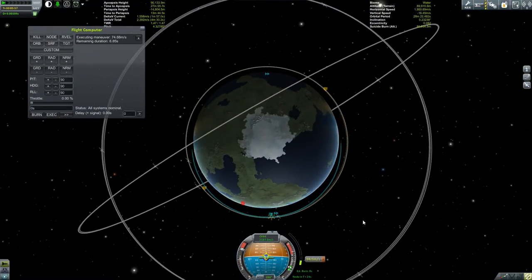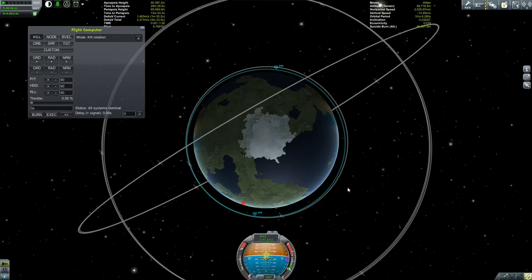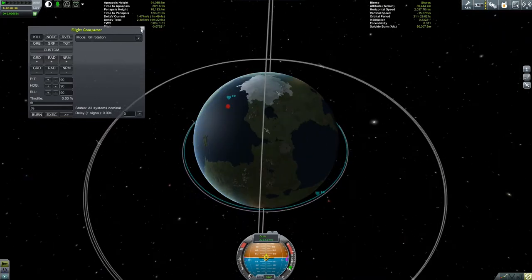We'll see our periapsis appearing shortly. We'll be a bit lopsided because we have less thrust in the stage, but no big deal — we're not going to be here very long. We are at 65km so we're going to have to thrust just a little bit, so let's go prograde and just add a little bit to our periapsis. There we go, that should be fine. Right, next — the Mun.